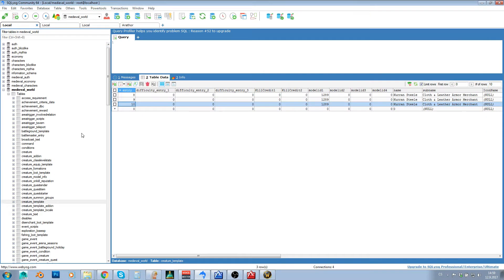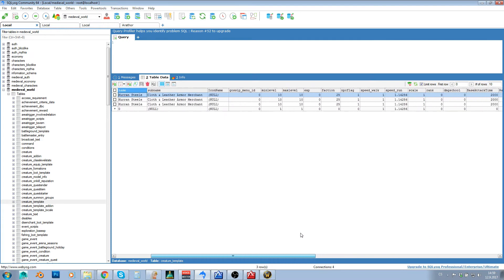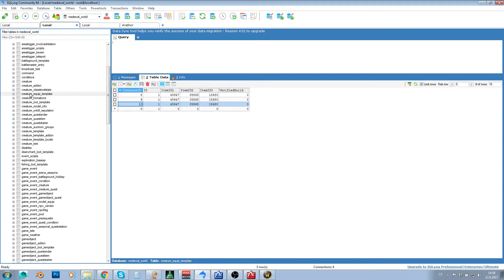First of all, we've got three NPCs in creature_template — just three generic NPCs, nothing special. When you want to create NPCs which have weapons, you need to go into creature_equip_template. In creature_equip_template you can see that these three NPCs have records here and they have assigned items.